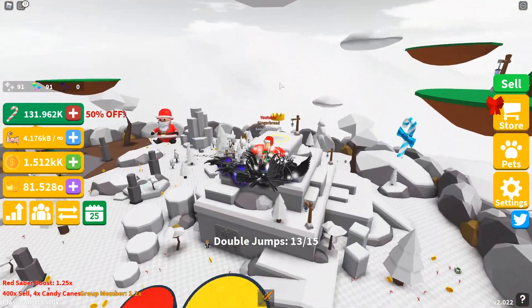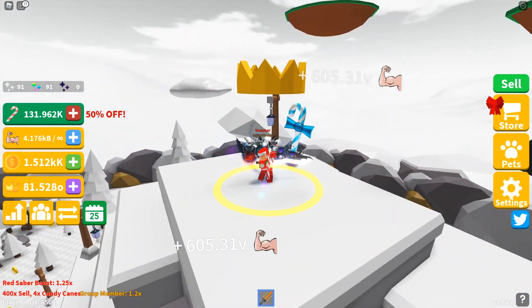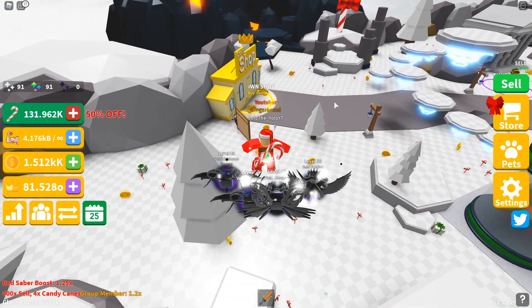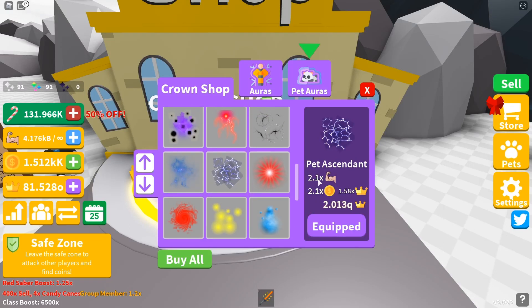After you kill the boss and it's respawning, go over to the King of the Hill area and you'll be getting crowns there. This is super OP — King of the Hill is almost better than, or might even be better than, the boss for crowns.